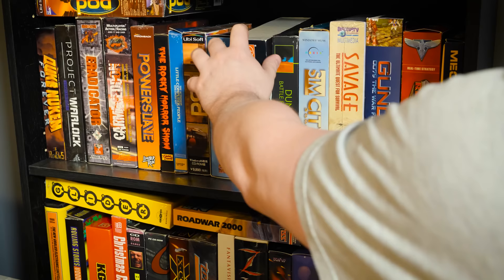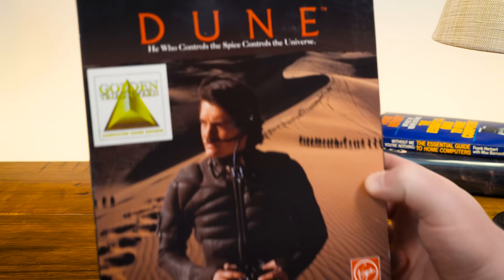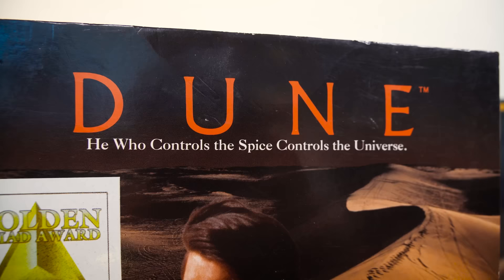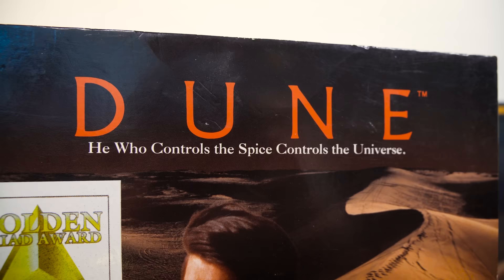If variety is the spice of life, then prepare your taste buds! Because today on LGR is a multi-genre spice mining classic: Dune, developed by Cryo Interactive and published by Virgin Games in 1992 for MS-DOS PC and Amiga platforms.